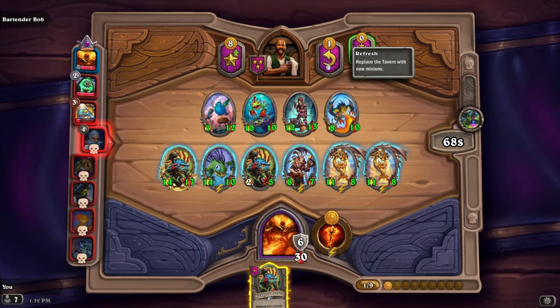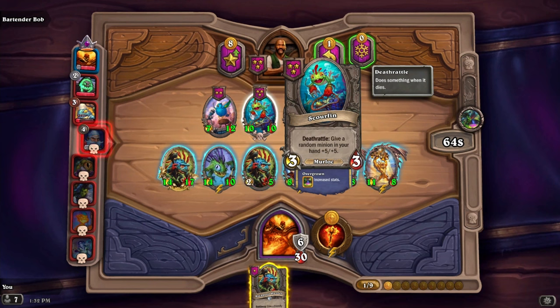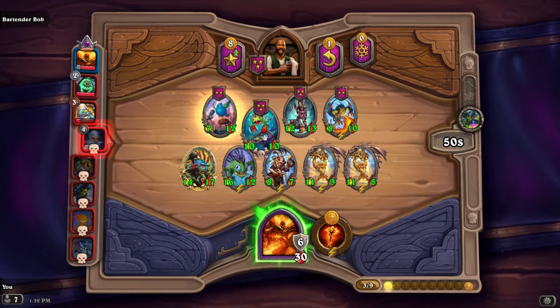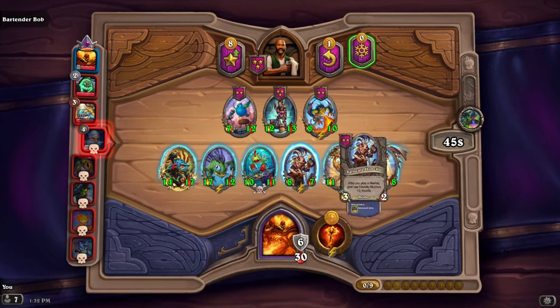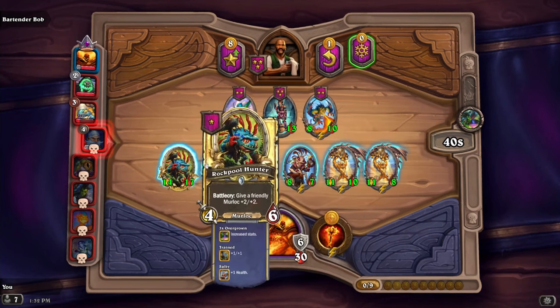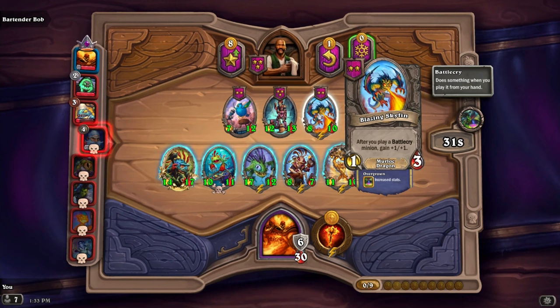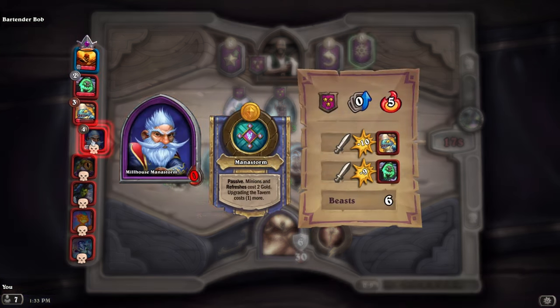Let's upgrade. And give a random minion in your hand plus five plus five - is that forever? Because that's good. Let's get rid of these because they're not that great right now. We'll take this - and when this dies, it's going to give a random minion in my hand plus five plus five. So we're going to put it near the front so it dies sooner, and they'll get beefed up. Looks like this guy's out already - he definitely got beat. Minus ten, minus nine. Minus ten, minus nine. Minus five, minus nine.